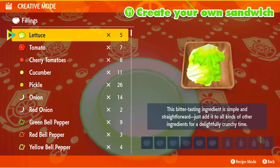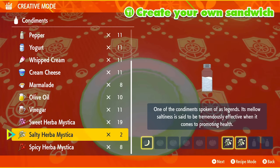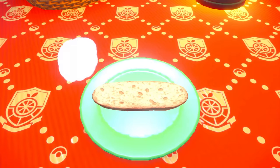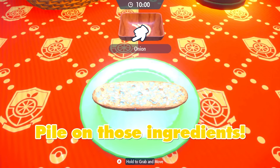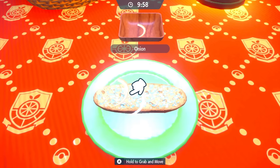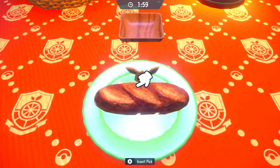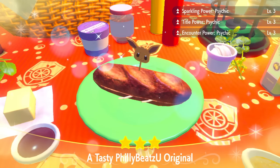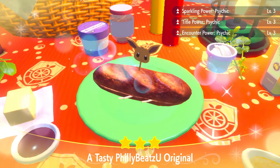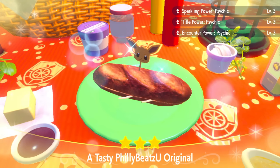Now let's move on with all the Psychic Pokémon in this video. For the Psychic Sandwich, all I'm doing is grabbing one onion and two Salty Herba Mysticas. There are other recipes, but feel free to comment them below. Slap those onions on a sandwich — maybe that's why it's the Psychic Sandwich. You'll get Sparkling Power Psychic level 3, Title Power Psychic level 3 for nice marks, and Encounter Power Psychic to get them all to spawn in one spot.